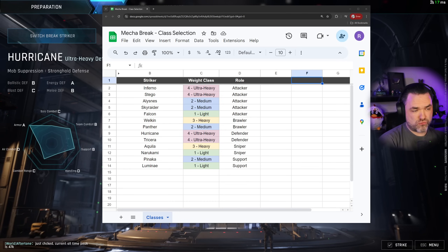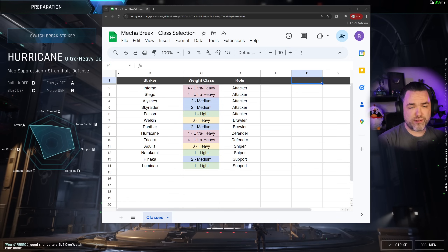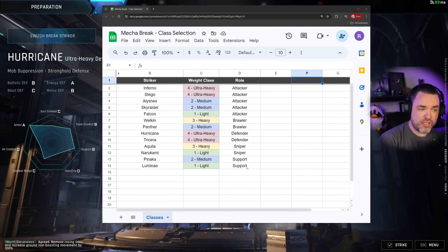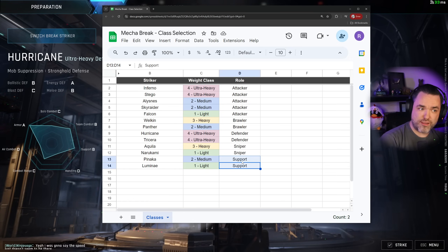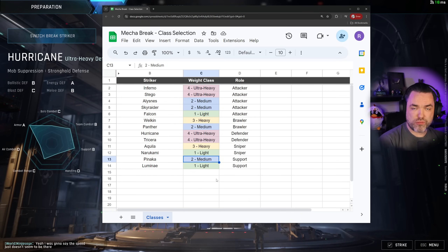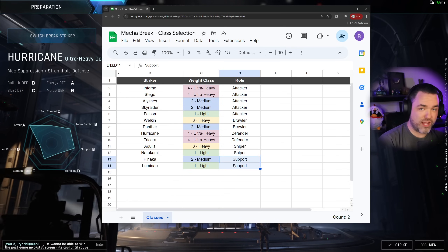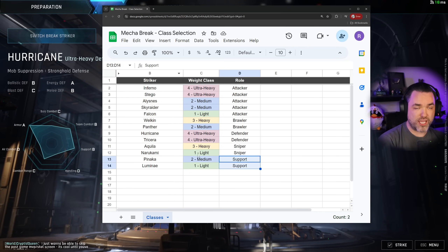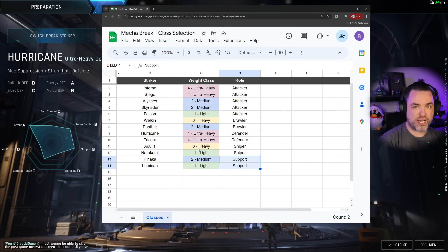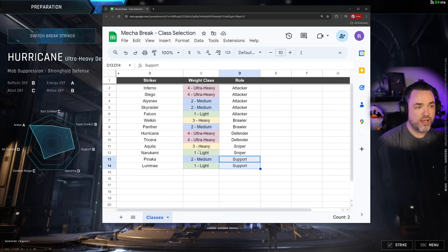Next, let's talk about the roles in the game. Some of these are easily defined by the role listed on the character, but also based on the meta and the map you're playing. There are currently two supports: the Pinaka and the Lumine. One is light, very fast, with a lot more heals. Pinaka is medium with more shields and defense, but they both play support. By the way, if you're looking for a full list of all the characters and strikers, I have a video linked in the description that goes over each striker, what they do, what they're good at, and what they're all about.